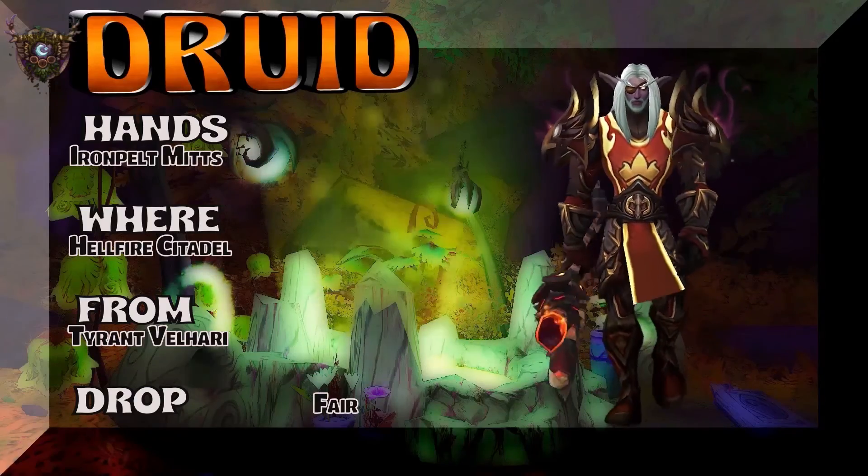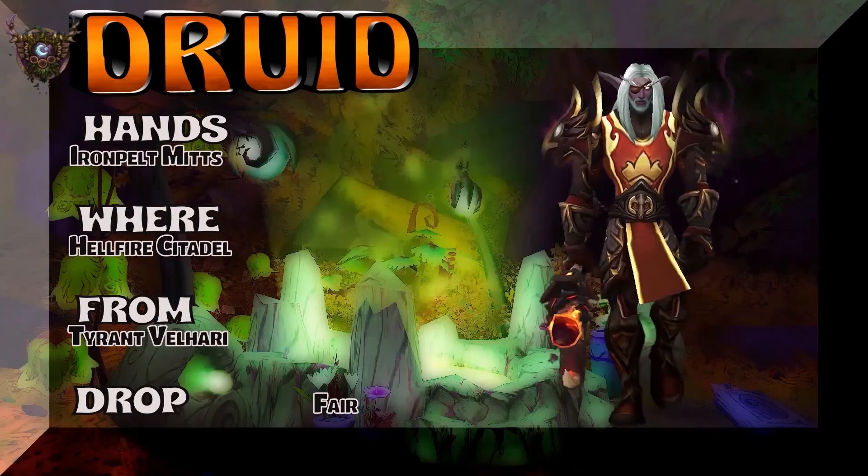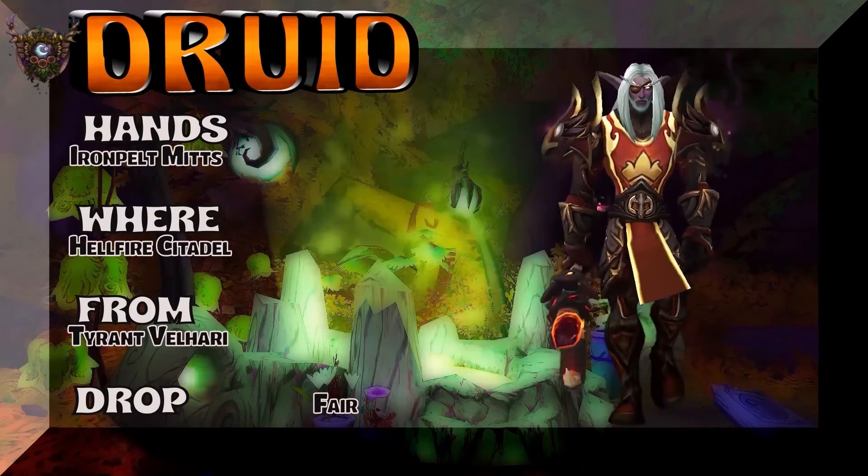Hands — Iron Pelt Mitts, part of the same tier set as the chest and the legs. Hellfire Citadel. Tyrant Velhari, to be more specific.